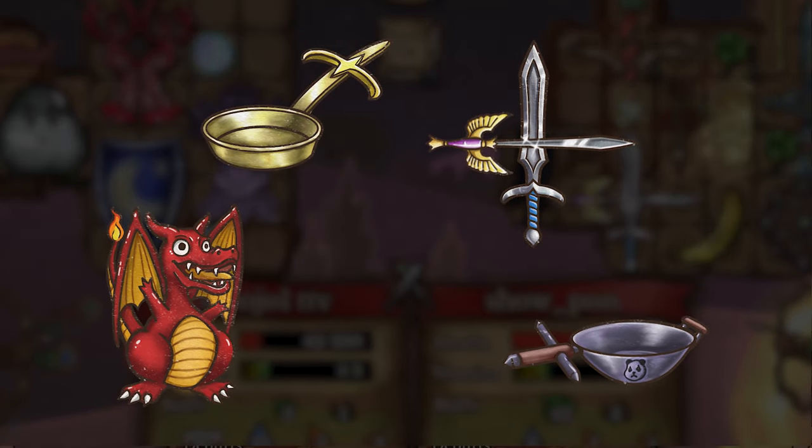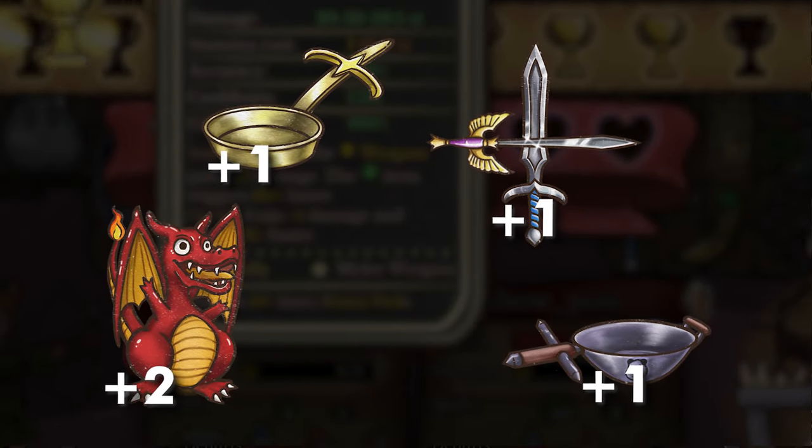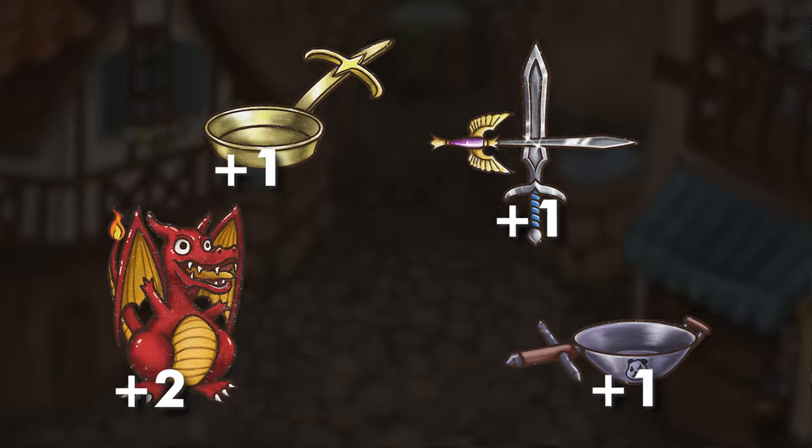The following items have increased by 1 damage: the Crossbait, Excalibur, and Pandanomium. The Ruby Chunk got a plus 2 damage change.